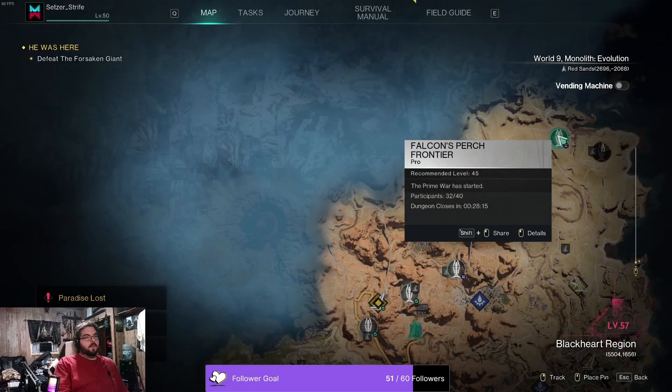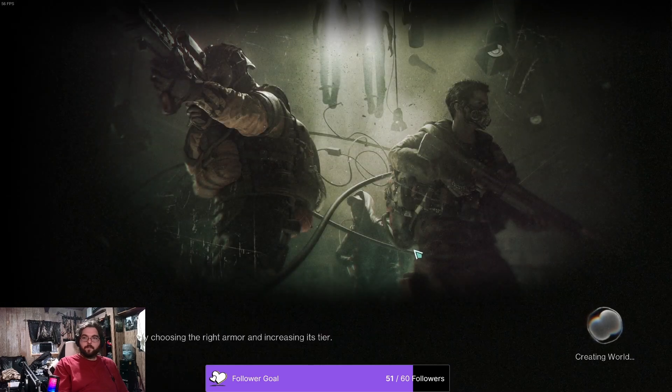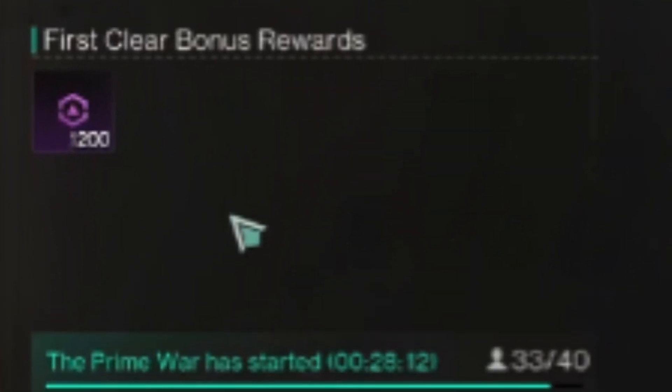If you aren't the one who starts a Prime War, you can teleport to one. It will be lit up green on your map if it is active. You can also see the number of participating players to know if it's really worth your time.